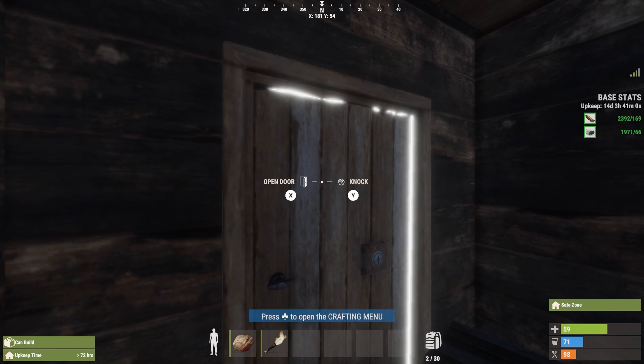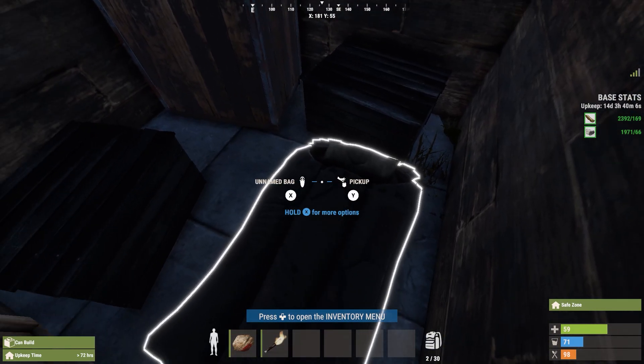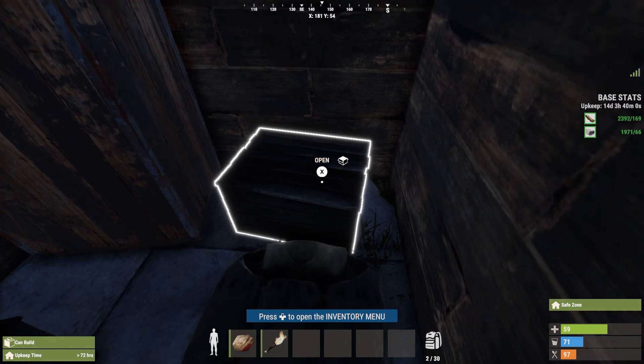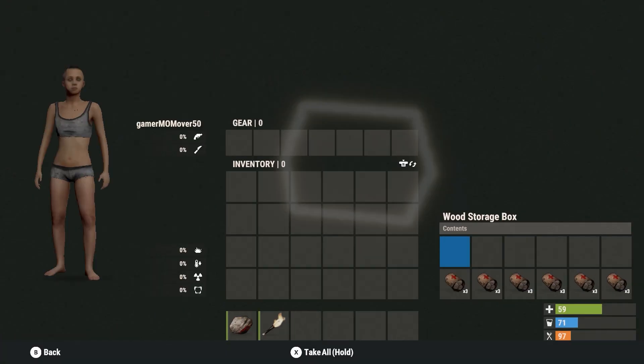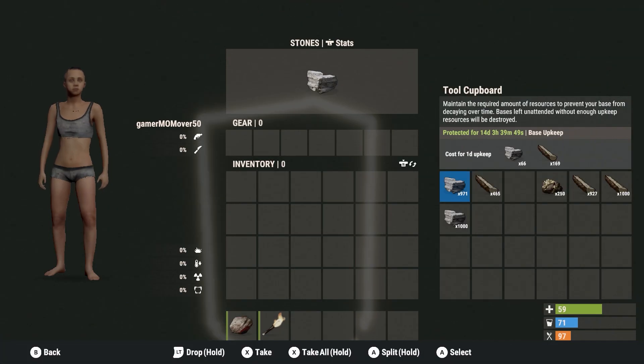I've loaded into my base and I can still see the wood roof, so it looks like I put enough upkeep supplies in the tool cupboard. You have to load the TC with whatever supplies you've used — I have a stone foundation and wood walls. My upkeep supplies should last 14 days. I'm taking a quick look through my two storage containers to make sure I still have all my belongings — everything looks good.